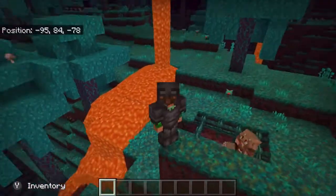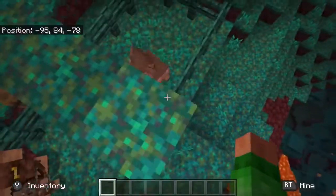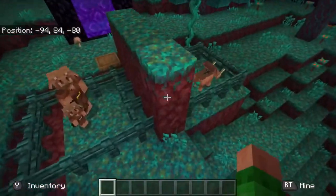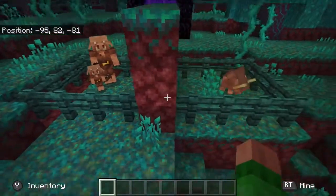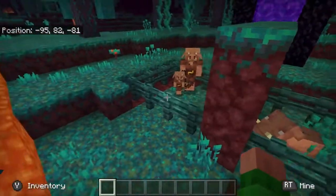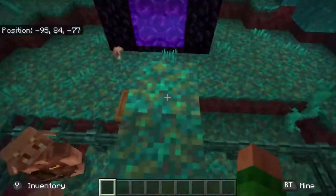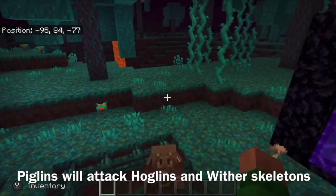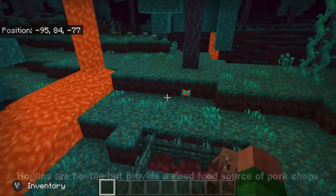Moving on to the hoglin. The reason I have this wall up is that if I were to tear it down, the piglins would go after the hoglin, the hoglin would attack them, and they'd attack the hoglin back. There's just a lot of conflict between mobs in the nether.